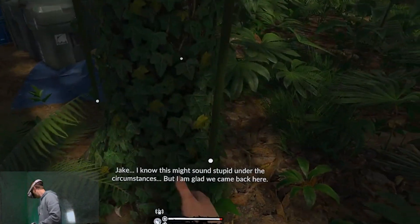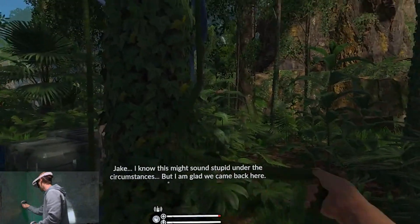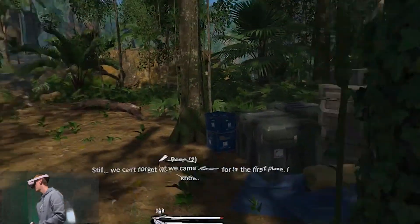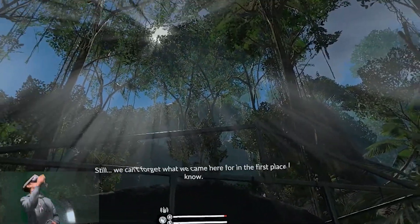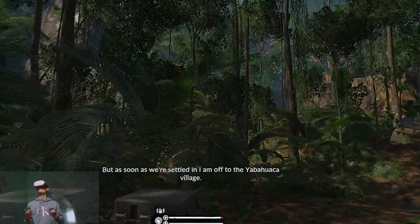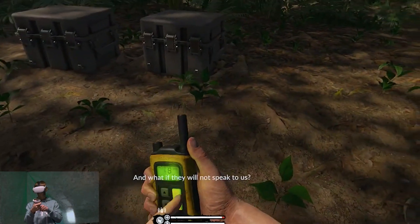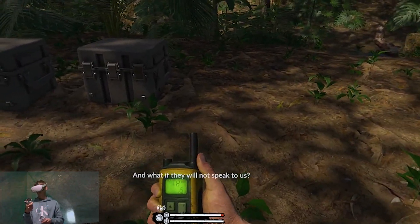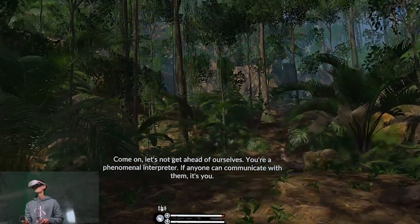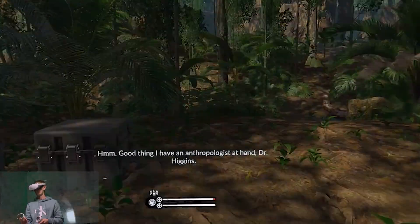I know this might sound stupid under the circumstances, but I am glad we came back here. We can't forget what we came here for in the first place. As soon as we're settled in, I am off to the Javohaka village. And what if they will not speak to us? Come on, let's not get ahead of ourselves — you're a phenomenal interpreter. If anyone can communicate with them, it's you. Good thing I have an anthropologist at hand, Dr. Higgins.